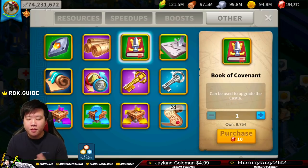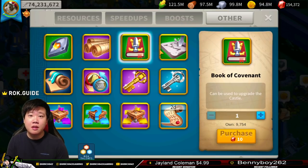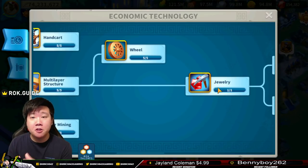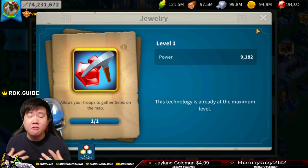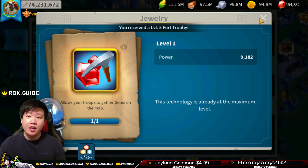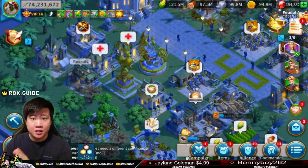We're going to talk about how to efficiently farm gems and also how it is not efficient to farm gems. You have to have this Triple D Principles. Something that is very obvious to talk about is gathering gems in the open field on the map. Once you have unlocked the Jewelry technology in your academy, this will allow you to gather gems on the map. Once you have been gathering gems on the map, you want to be efficient — you don't want to waste your time.